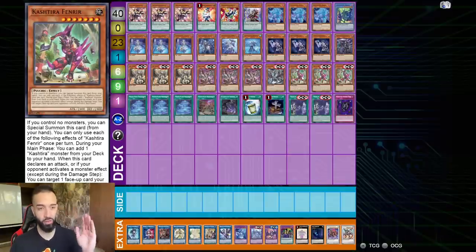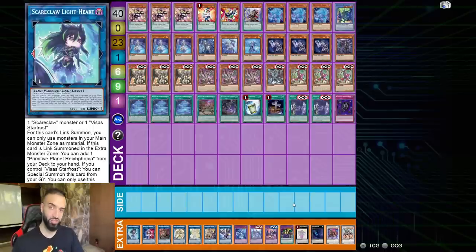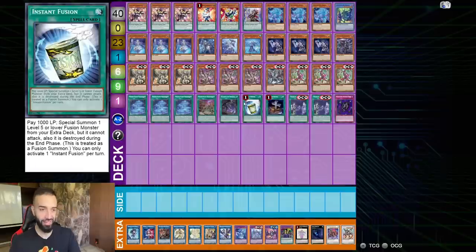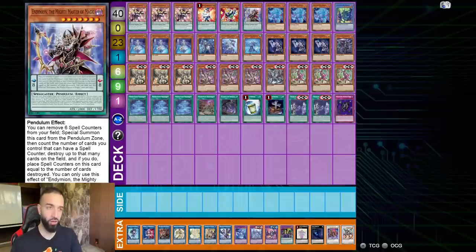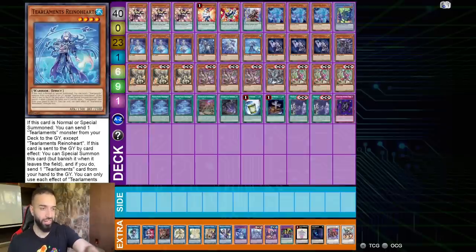If you want to build it more hand trap related - a cool thing to do - you could remove the Fenrirs for three more Bystial, add a Branded and Unbranded beast engine. If you're playing a big Bystial engine, your side deck should be all hand traps. In that scenario you could side out all the pendulums, or you can side out all the Tier Limits.